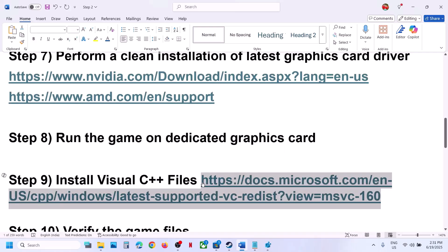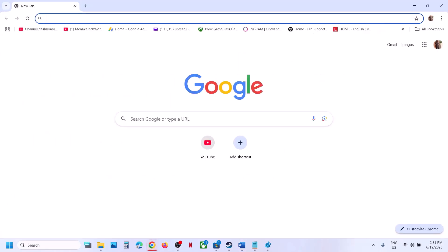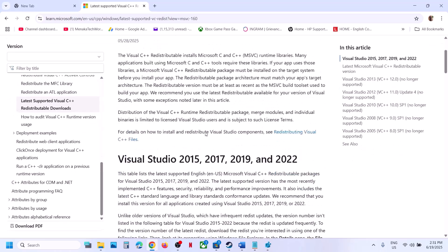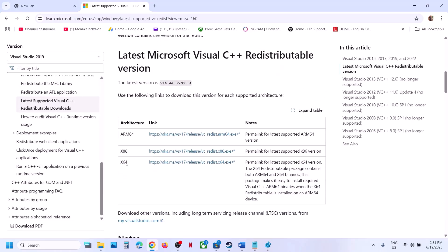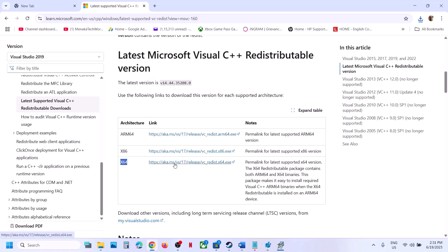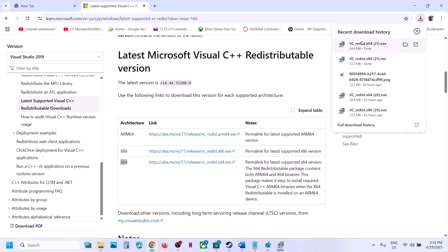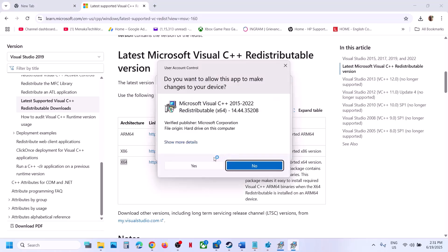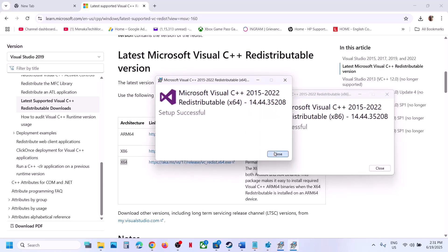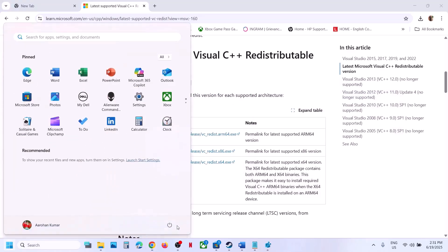The next step is to install Visual C++ files. Copy the link provided in the video description and open it in a browser — it will take you to the Microsoft website. You will see Visual Studio files. Install both the x86 and x64 versions. Download and run the exe files. If you see a Repair option, click Repair; if you see Install, click Install. Click yes to allow for both files. Once installation is complete, you must restart the computer. After the system restart, launch the game and check.